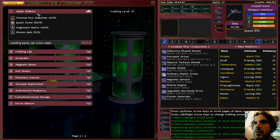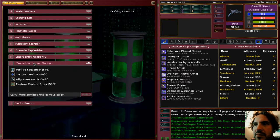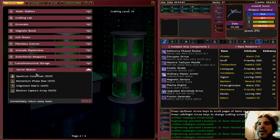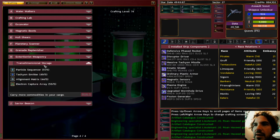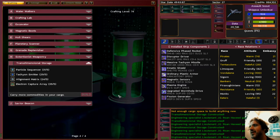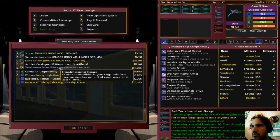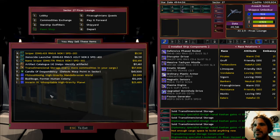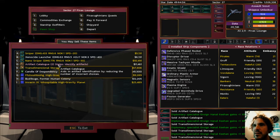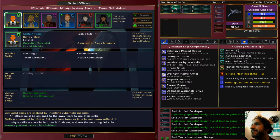I can build trans-dimensional storage — one, two, three, four, five — oh, not enough room to craft. Well, let's go sell all this stuff I built and then actually do the five. Trans-dimensional storage is extremely valuable, artifact catalog is decent. I'm not running a trading ship, so cargo capacity isn't really valuable to me, plus I can build one any time I want, so I might as well sell it.